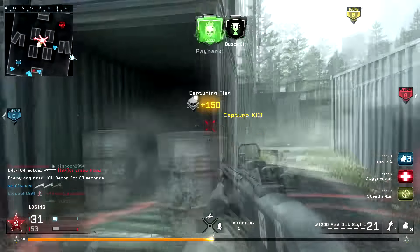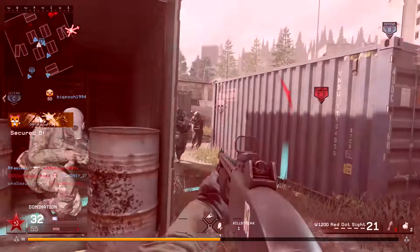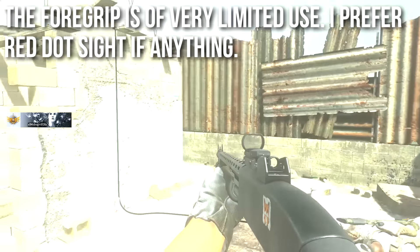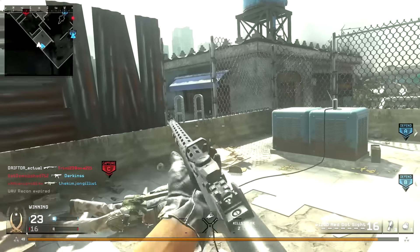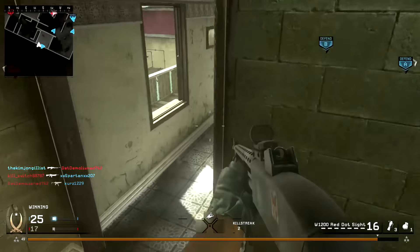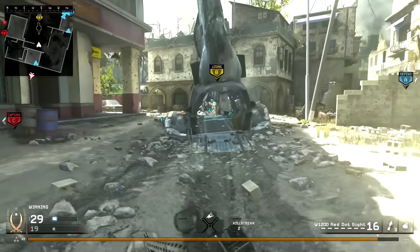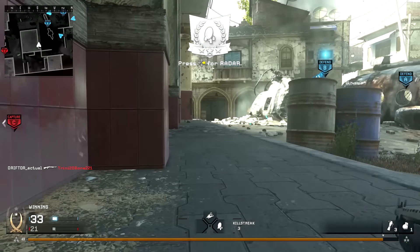Normally I'd talk about recoil and attachments separately, but I'll cover them together here. Regardless of what the endgame stat chart says, the foregrip is of limited use — I actually prefer the red dot most of the time because it makes iron sights much clearer. The foregrip doesn't tangibly tighten up hip fire accuracy in my testing. The W1200 does kick a surprising amount, especially when spamming at that maximum 106 RPM, so maybe the foregrip helps if you have issues with that. There are only two attachments: foregrip and red dot sight — no way to get additional range.